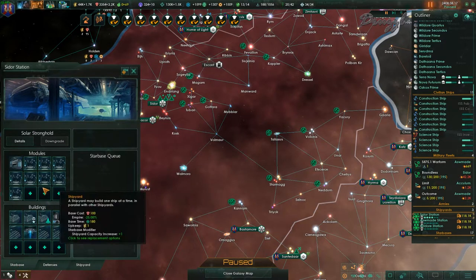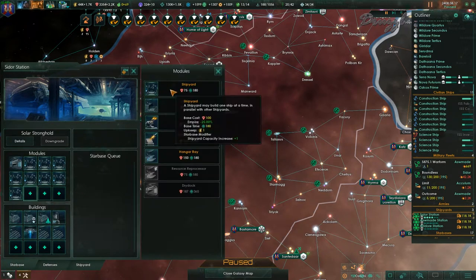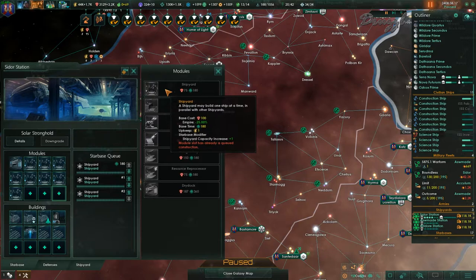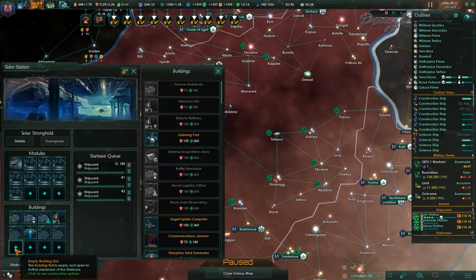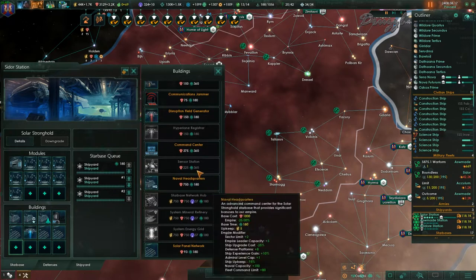The Solar Stronghold is the last one I have to — I have to sneeze. Sneezing hurts a lot. I wish we could have multiple dry docks — that would be nice.